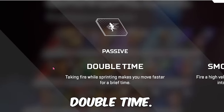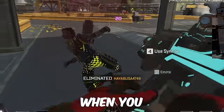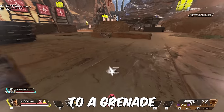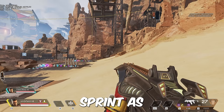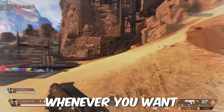Let's start off with Bangalore's passive, Double Time. This passive allows you to move faster when taking enemy fire. It activates when you are sprinting and you get shot or barely get hit by bullets, or if you get close to a grenade or some other legend abilities, giving you a 30% increase in movement speed for 2 seconds. If you play Bangalore a lot, I suggest turning on auto-sprint, as Double Time only pops when you are sprinting and it's very awkward to manually sprint whenever you want to pop it.